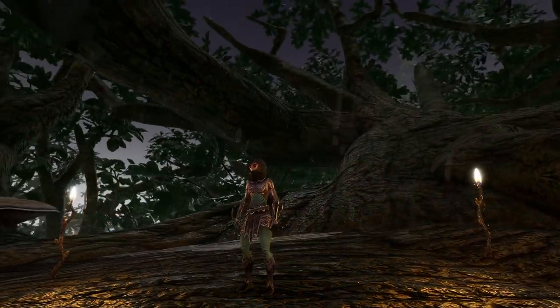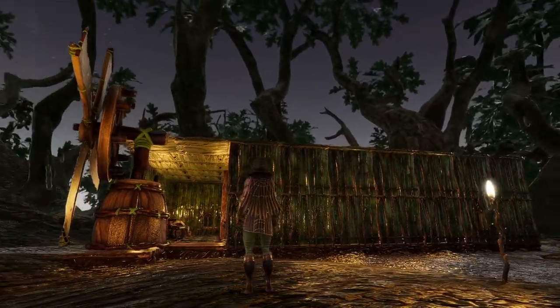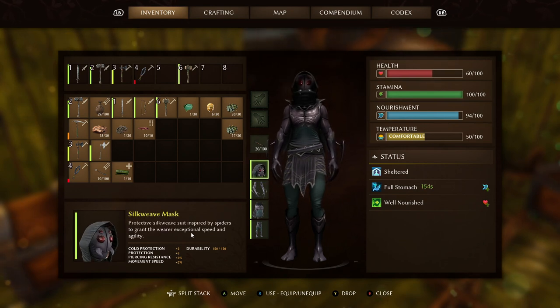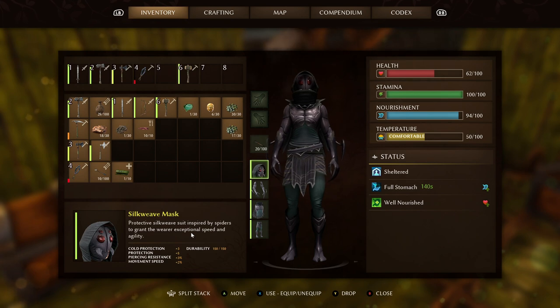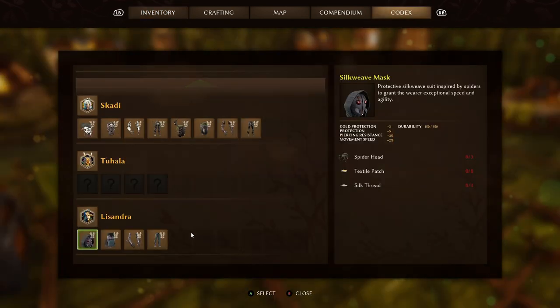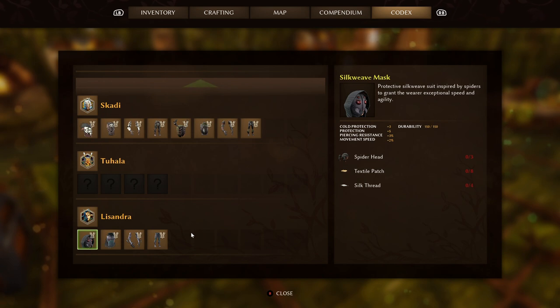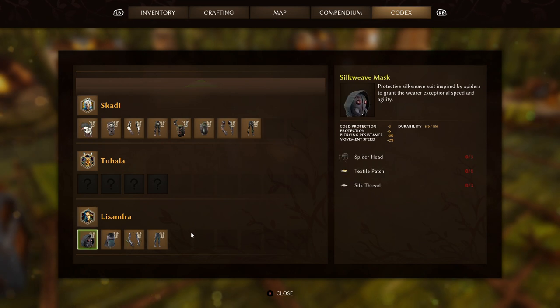Next up is the Spider Silk armor set, which looks absolutely fantastic. It's going to help increase your mobility but is quite light on protection and fairly hard to get hold of. It gives 12 cold protection, 20 protection overall, 12 pierce resistance, and 2 plus movement speed per piece — 8 total. Durability is 150. You have to find Lissandra in the swamps, right in the top left corner of the swamp area. It's also one of the most complicated recipes: 18 silk thread (made at a tannery), 9 herptile hide (not leather — don't make the mistake of crafting leather, you just need the hide), 4 chitin, and 3 spider heads.